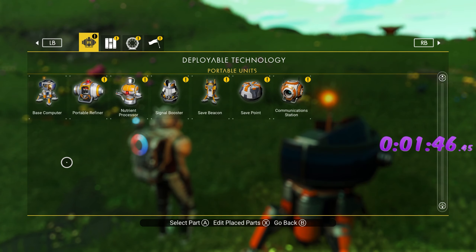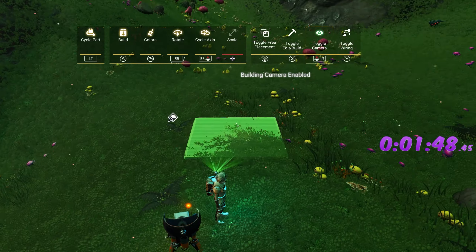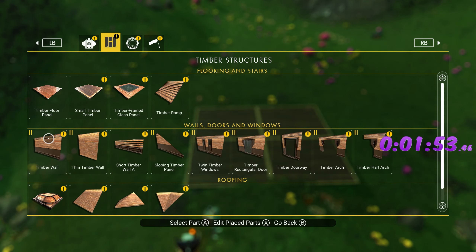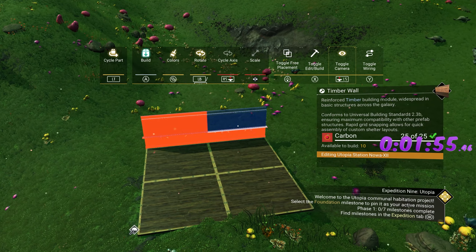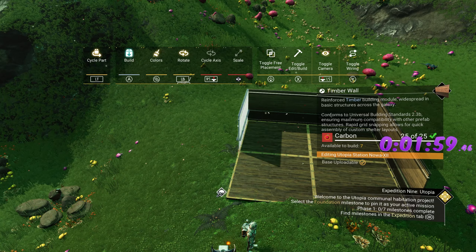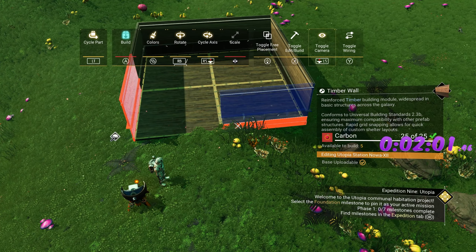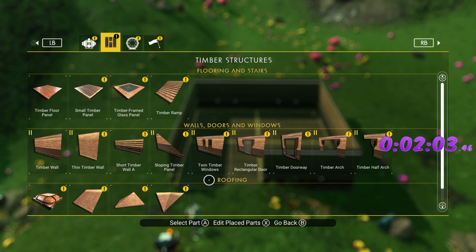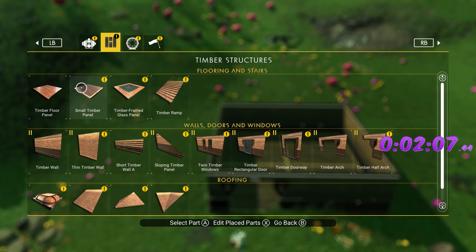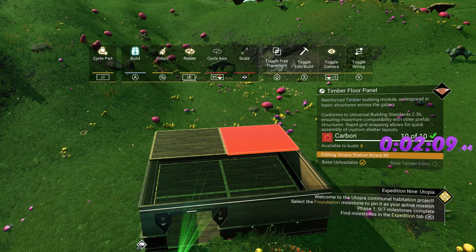Now we can start deploying our base. The first one I always make a real base — put four floors down, put your walls all around the building just like a normal base. It's very plain, but this is the minimum before it'll actually register. Also make a door; I like to make it look realistic.